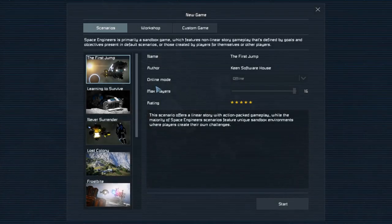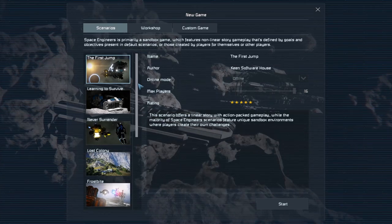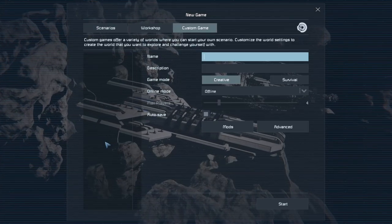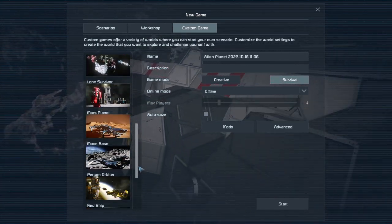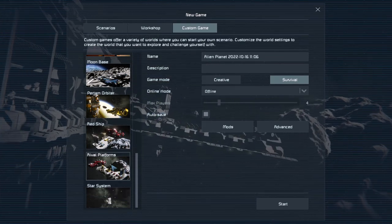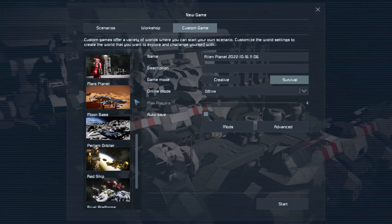Hello everybody and welcome back to a new Space Engineers video. In today's video I'm going to be taking you through how I get started in the custom survival start scenario, the solar system. I'm going to be taking you through the vanilla settings on the Earth-like planet, showing you how I land, how we get set up and just giving you an overall basic guide to surviving your first night.